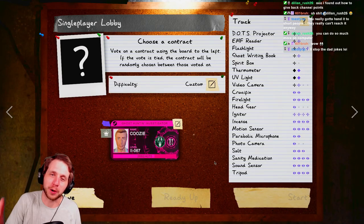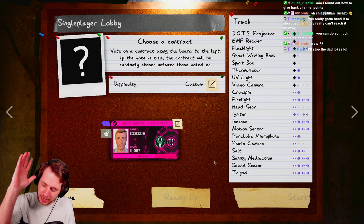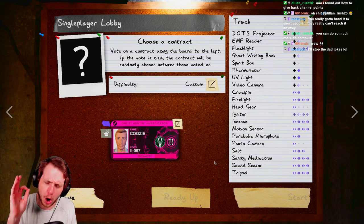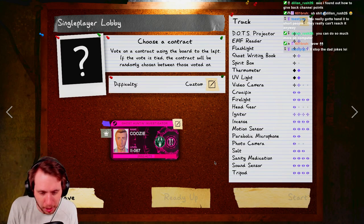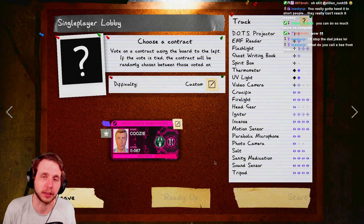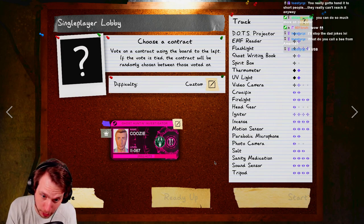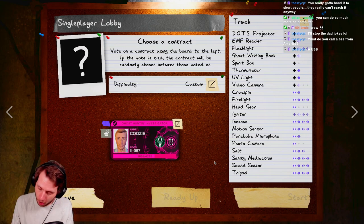YouTube, what's up, it's your boy Koozie and welcome back to Phasmophobia. We got a guide for you today and this one is going to be short, sweet, but also important because it is the number one way to complete your main objective in Phasmophobia — which is identifying the ghost — and how you do that is finding the ghost room. That's what this video is going to be all about.